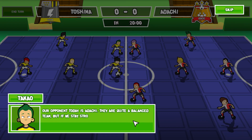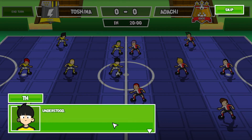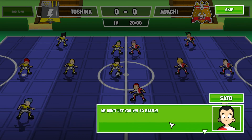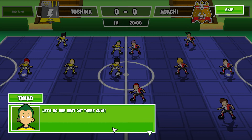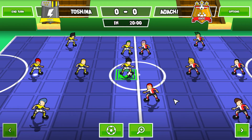'Our opponent today is Adachi. They are quite a balanced team, but if we stay strong in defense, it shouldn't be that hard to beat.' 'We won't let you win so easily.' 'Let's do our best out there, guys!' I still have no idea how the game actually works — I guess we're just taking turns. This definitely looks pretty mobile-ish, the UI.